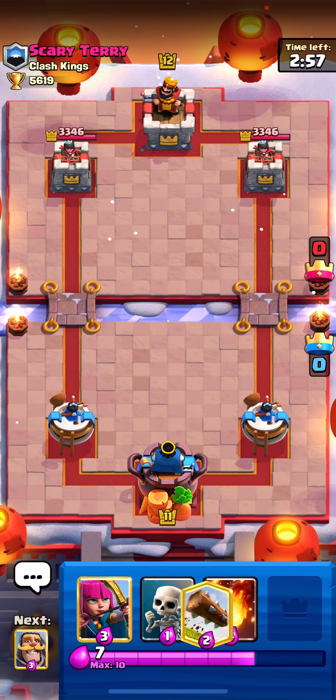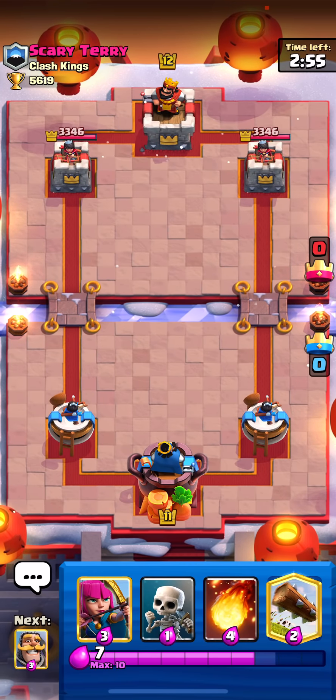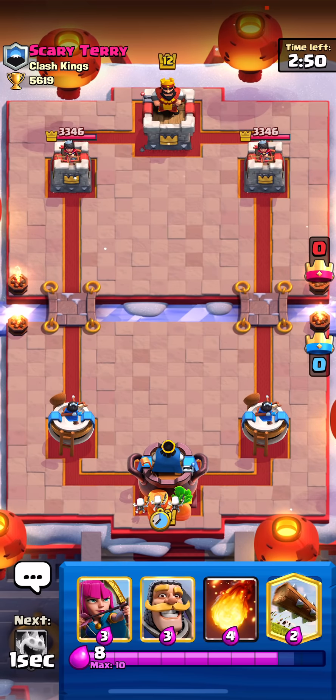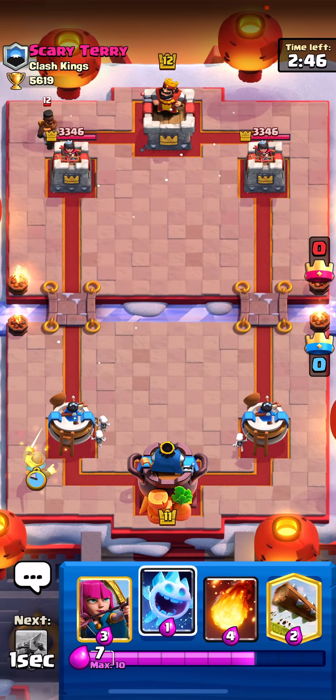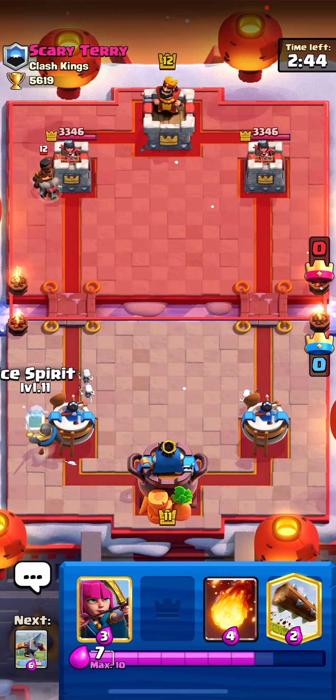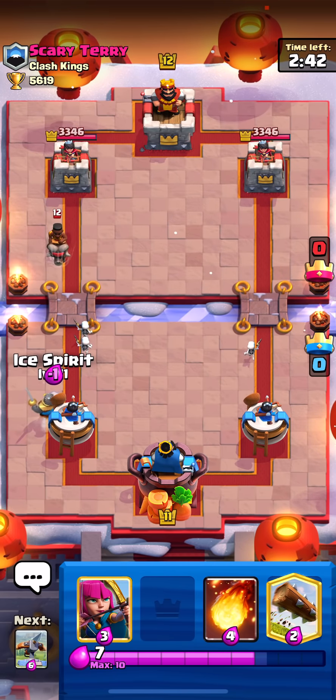Looks like we found the first game against Scary Terry. She's gonna be level 12, which means we can't really ice spirit at the bridge in this matchup, because as a level 11 ice spirit the tower like two-shots it.